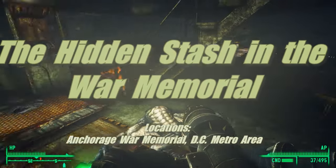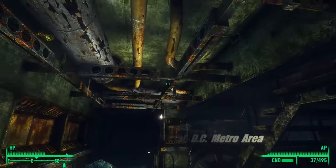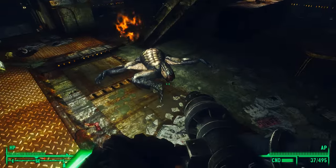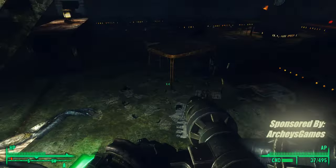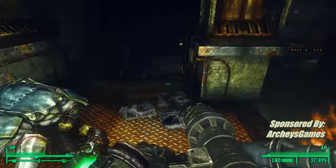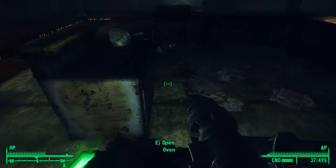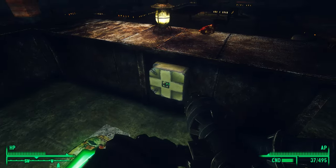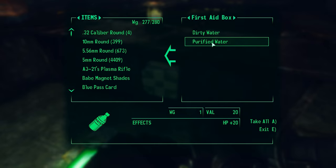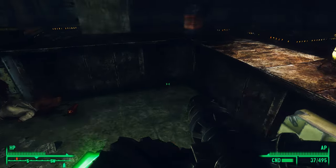Hello, every Wasteland buddy! Remember where we are? This is the Anchorage War Memorial. We just took care of this kingpin of a Mirelurk, and now it's time to loot this place before we head down further. The reason we're here — we've already finished the quest of the Wasteland Survival Guide, but we're back because we want to pick up Fox.